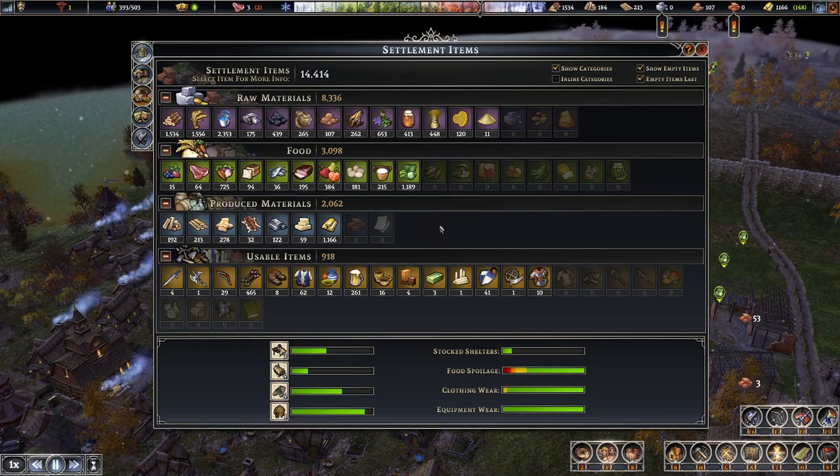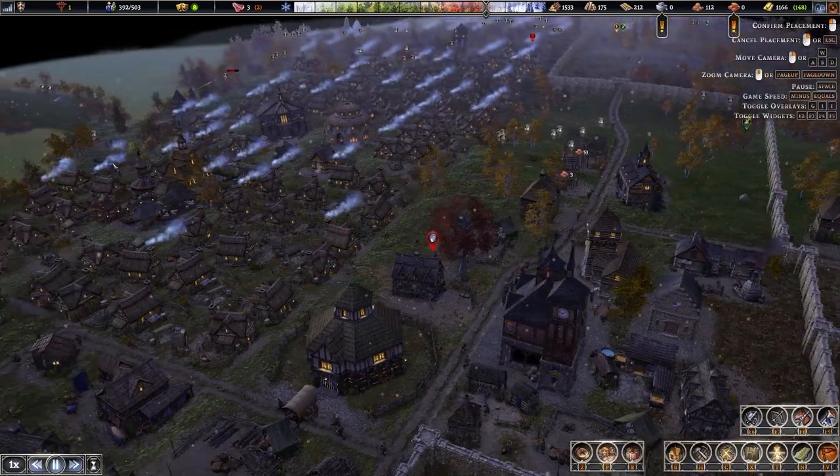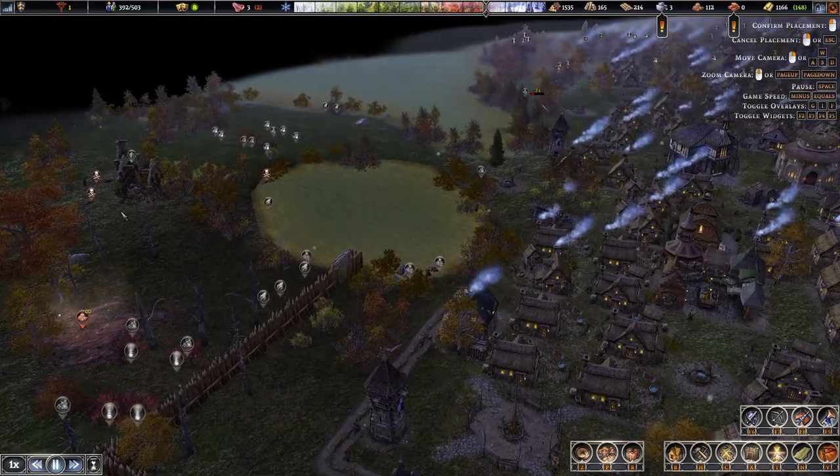That raid camp was near some stone, so we should be able to gather some up. All items look pretty good — no shortages or excesses that I can really see, so everything looks pretty balanced.